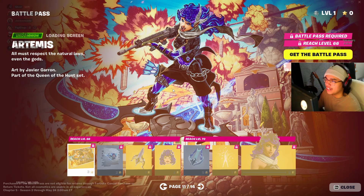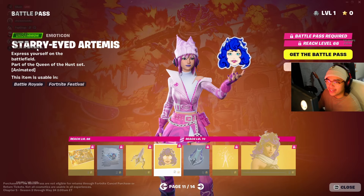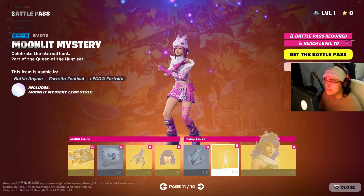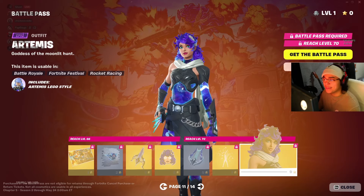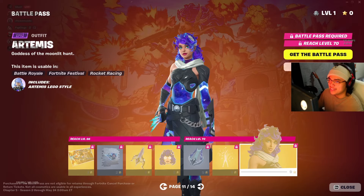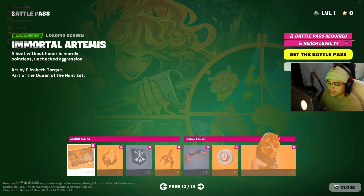Artemis time — loading screen. I like this. Arrow Point Carver pickaxe. I wish she had a bow and arrow as a mythic weapon — that'd be kind of cool. A starry-eyed emoticon, not too bad. Moonlight Mystery. Here's Artemis — this looks good. I was not expecting this to be Artemis at all. I've seen a lot of the Greek gods from that game, and this was not giving me Artemis vibes at first. But I do like it — I like the purple hair.